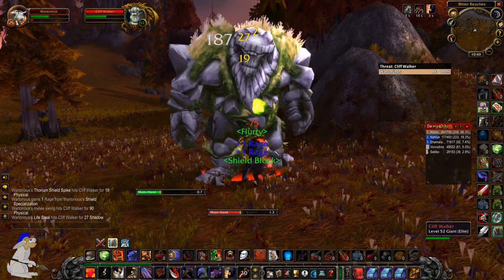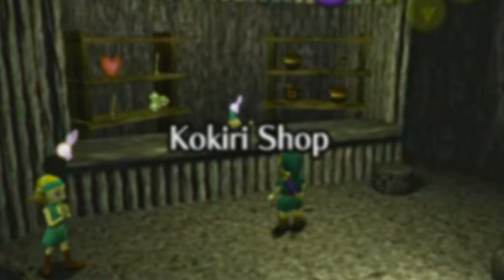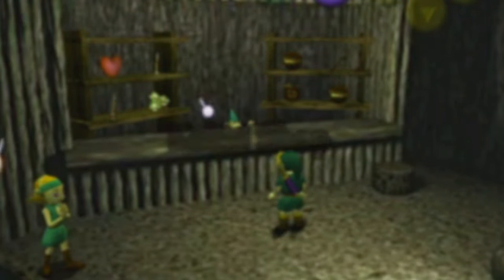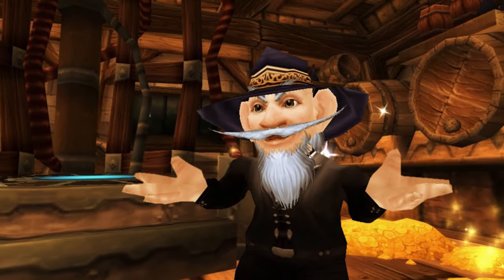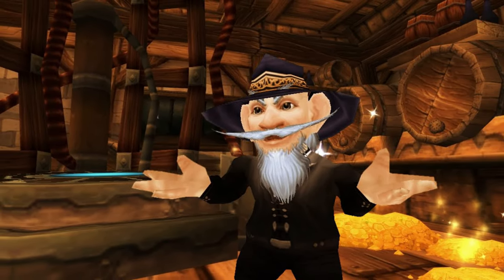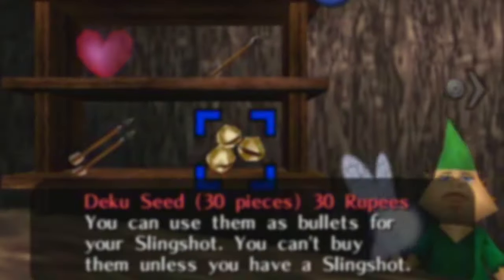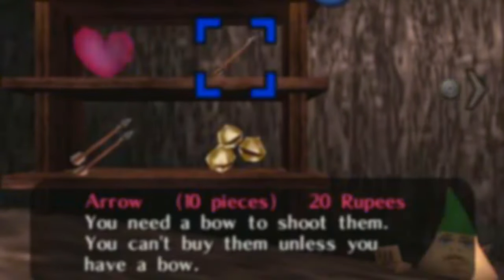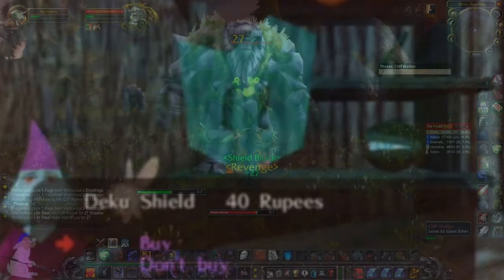At number 6 we have buying recipes from vendors and selling them on the auction house. This works better in retail WoW because people generally have a lot more money. An easy way to make money in retail is to buy food recipes from a pub in Stormwind and other areas around the world, since a lot of people on retail just want the item and don't really care so much about the money. So you can make quite a lot of profit here.